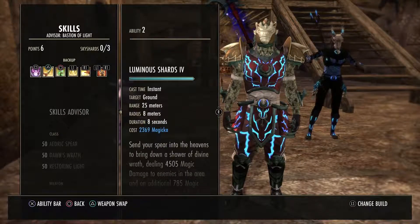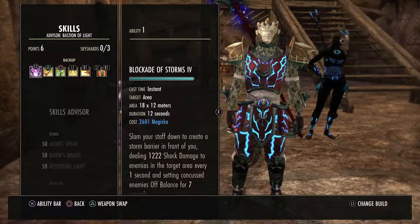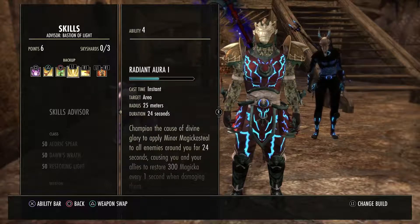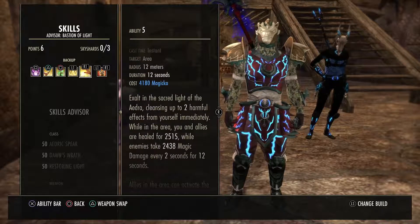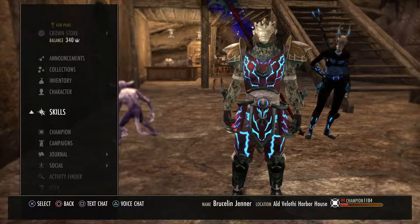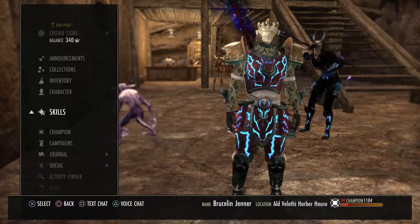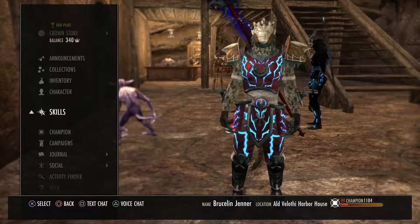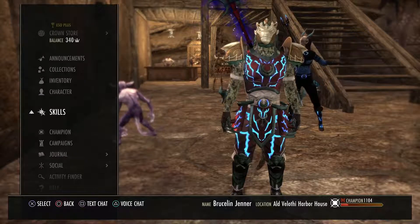Synergy-wise, I have my Energy Orbs, which are a synergy. I have my Luminous Shards, which are a synergy. If I have Blood Altar on, that is a synergy as well. And Ritual of Retribution is also a synergy. So I've got a bunch of different synergy options available for our DPS and tanks, which gives that Twilight Remedy set a chance to proc heals over time and provide Minor Force, increasing Critical Damage.